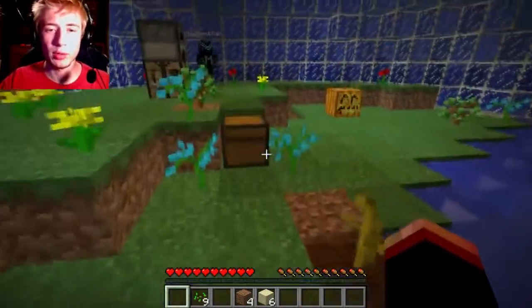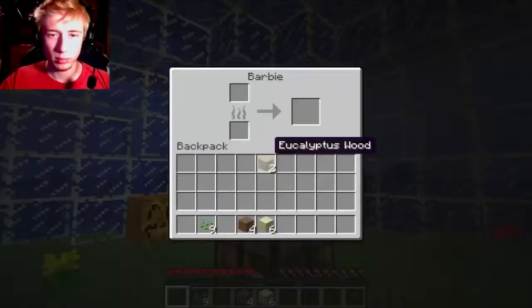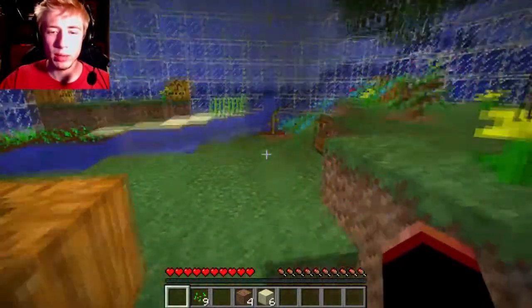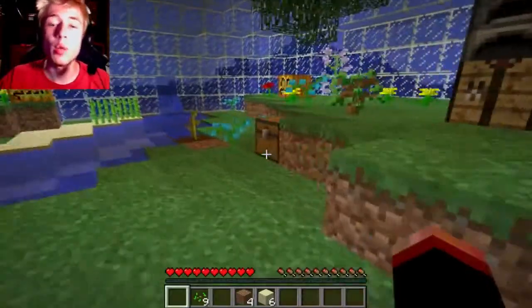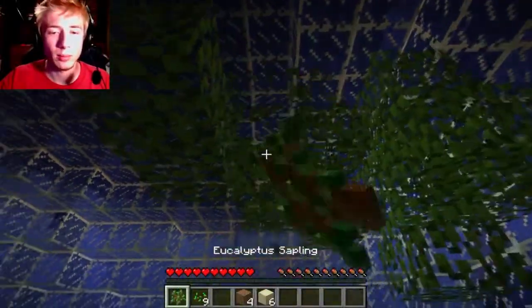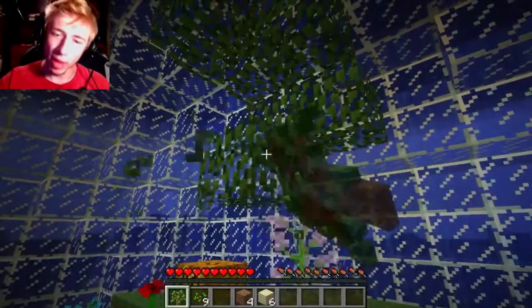That was a poor life choice. I'm kind of confused on what we're supposed to do. I think we just need to dig down. All right, I'm digging down. Can you get me some stone for a stone pickaxe? Yeah, all right, I could really use that. We're going to need to burn wood for coal, because I doubt there's going to be any down there. Well, I'll start planting more trees.